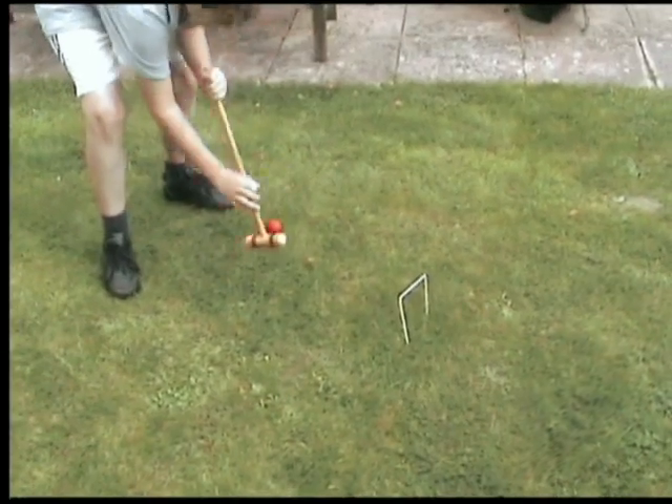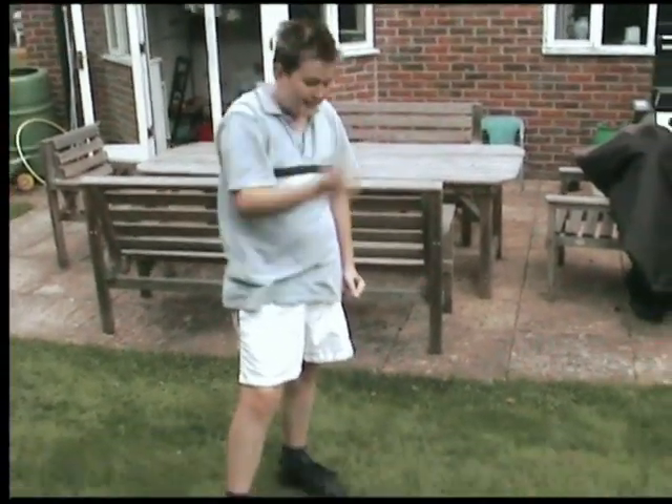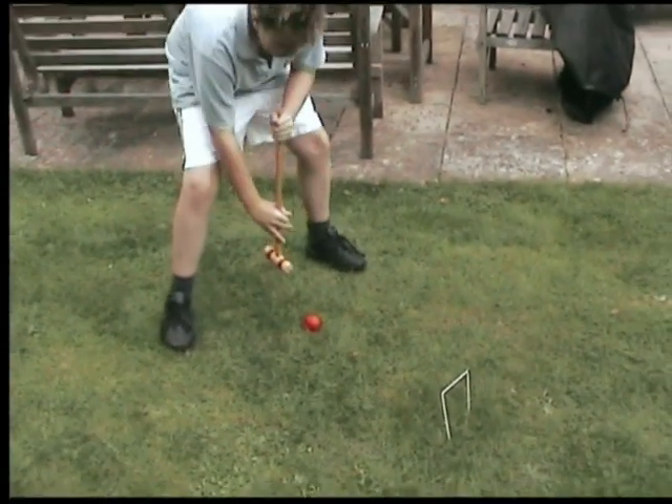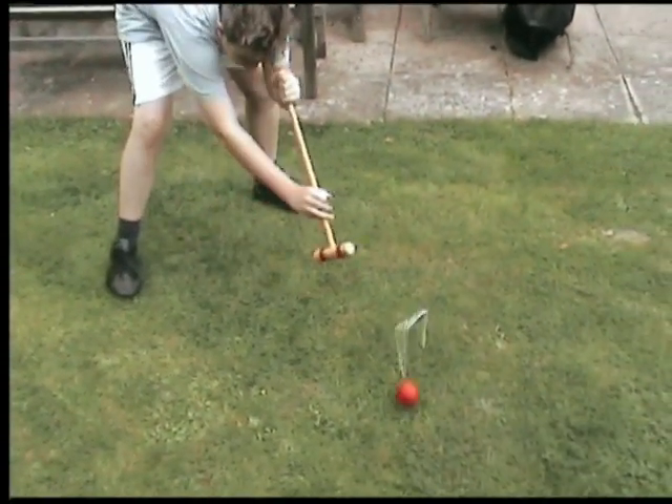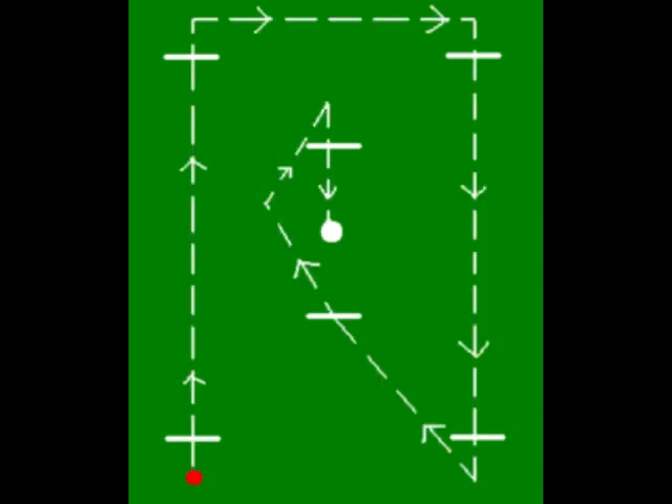If you miss, you have to try and line yourself up on your next shot so you can go through the right way. This is your basic croquet setup — six hoops and a peg in the middle. The white arrows highlight the path you must take to get to the centre peg, and the arrows on the path show which direction you must go through each hoop.